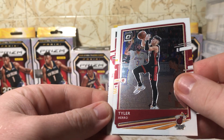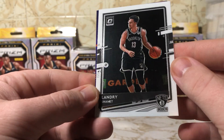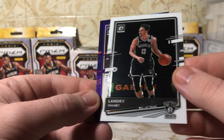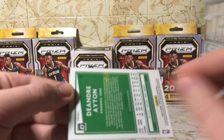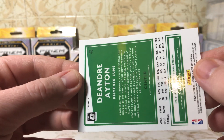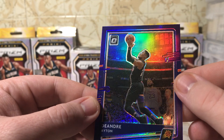There's a Tyler Herro. There's a Precious Achiuwa. Landry Shamet — oh, a DeAndre Ayton, looks like a different parallel. It says Prism up in the corner — the purple parallel.